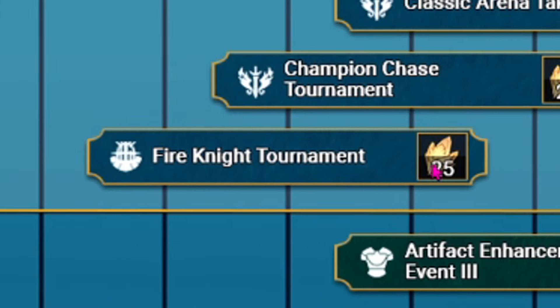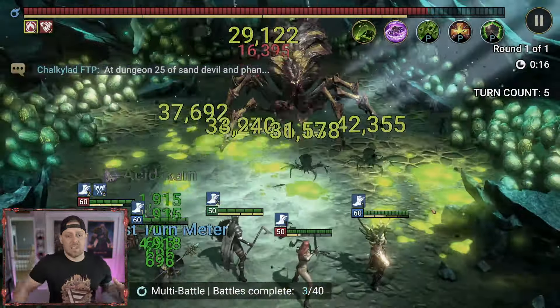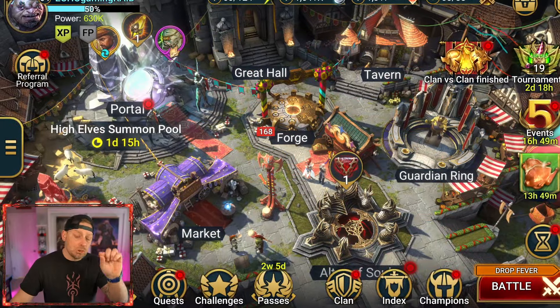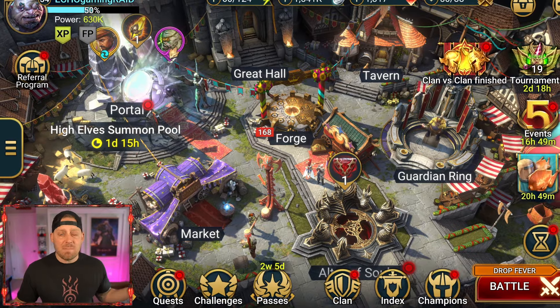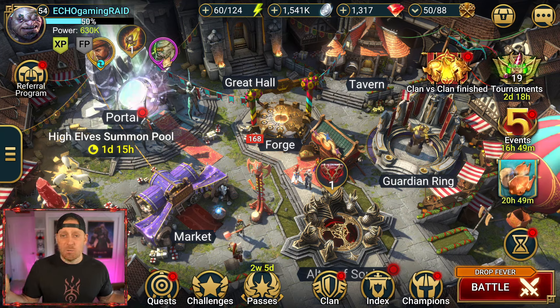We're in day two of Dungeon Divers and Fire Knight. I ground a bit of Dungeon Divers through Spider yesterday — just about a thousand points worth. Now it's all about the Fire Knight tournament, and I had to put together a team that actually worked well for this. I'm going to show you the team I built alongside my coach — or really my friend — BurntNPC. What a great guy. He helps me and the community. Thank you, brother.